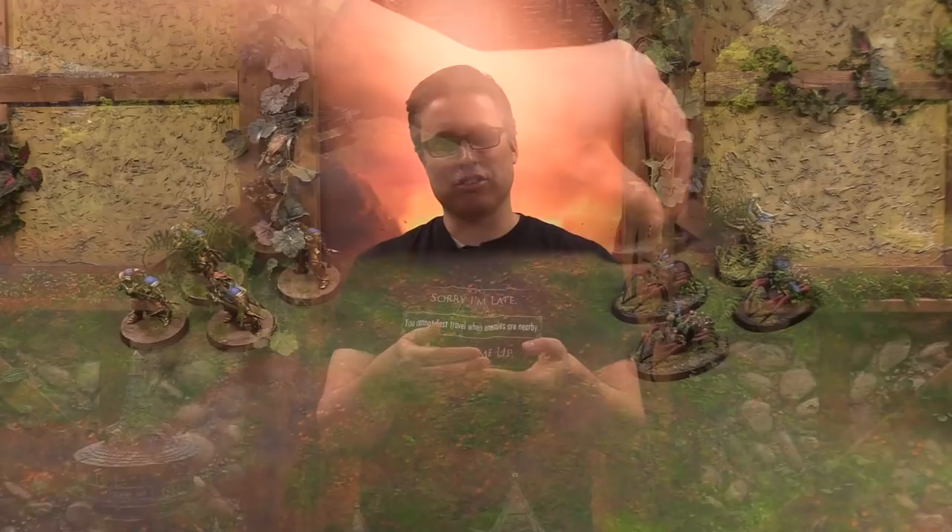The third new command ability is in the charge phase: Unleash Hell. If you're familiar with Overwatch in 40k, it is similar, but maybe considerably more powerful. After a unit has finished a charge, a unit that is within three inches of the unit that charged — and who's not already locked in combat with somebody else — is allowed to use the Unleash Hell command ability, which lets them fire their shooting weapons at the unit that just charged, with a minus one to their hit penalty. It's a minus one, as opposed to in 40k where you only get to roll on sixes to hit them. So this has already been very powerful in some of our test games.